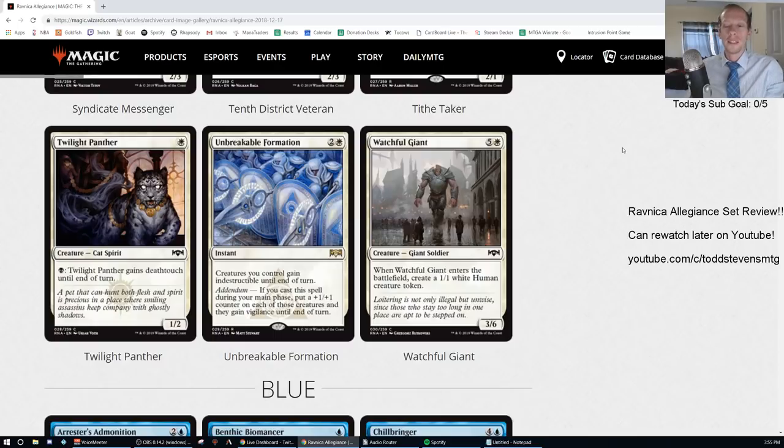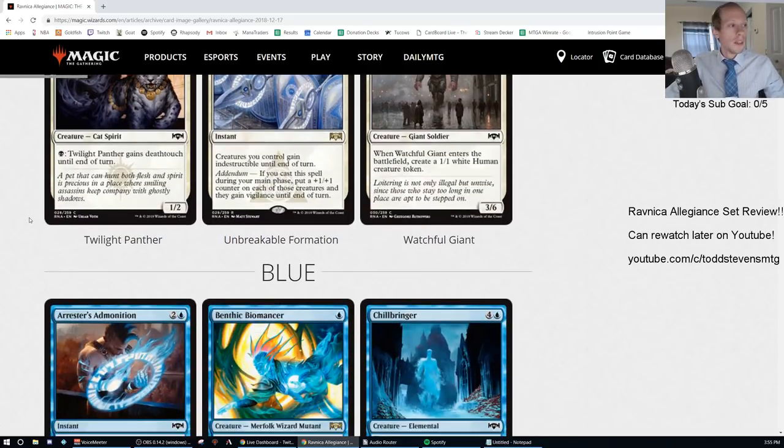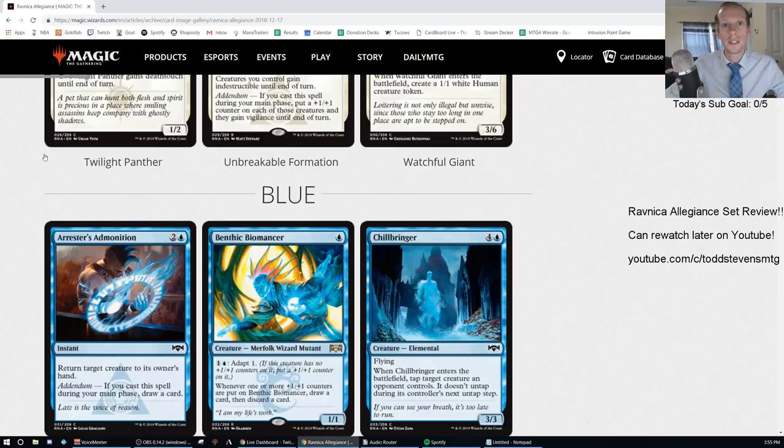So that's white for Ravnica Allegiance — went through that pretty quickly. It's only 30 cards out of 259, with a lot of the 259 being lands we don't really need to talk about much. If you're watching this later on YouTube, click over to the next video which will be blue, with black, red, green, and multicolor still coming up. Thanks for watching and I'll see you for the next one.